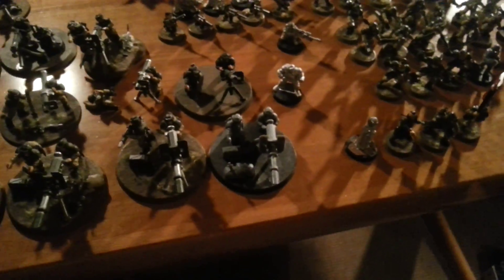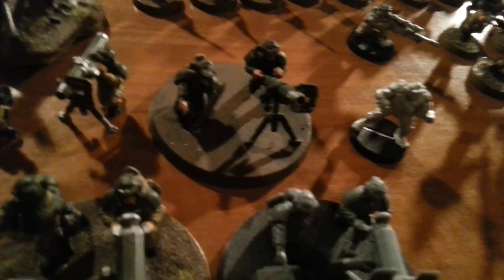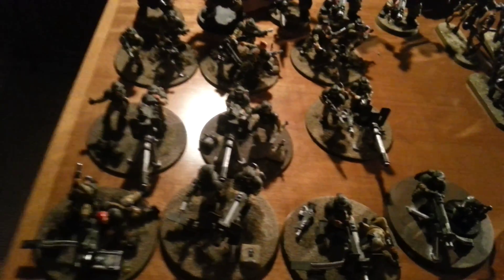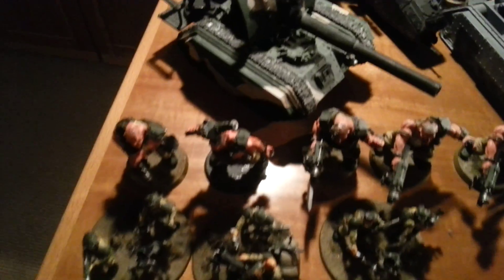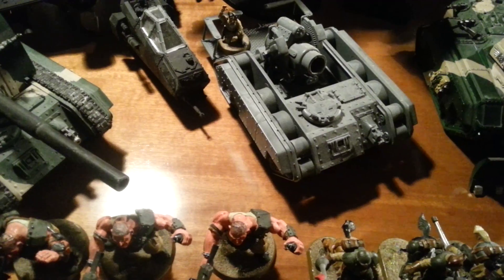Let's go to the weapon teams. I've got six lascannon teams. In the deal, five rocket launchers — this one guy was in my possession previously before the deal. Then I've got five guys with heavy bolters; one of those was mine before the deal. I've got three guys with an autocannon, three mortar guys. Then we've got five old ogryns. We've got a basilisk, then another vehicle related to the basilisk, which is with a big template.